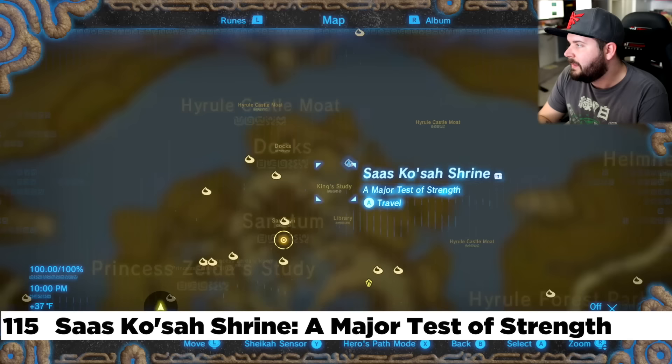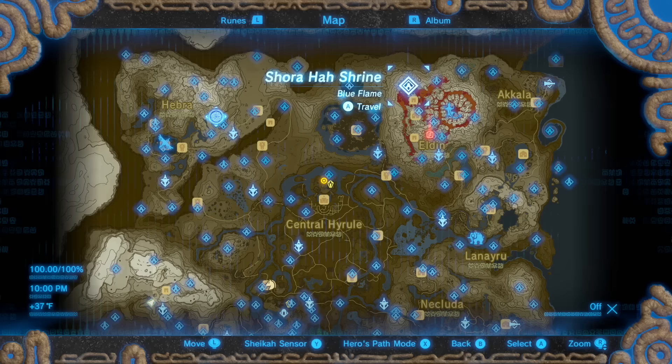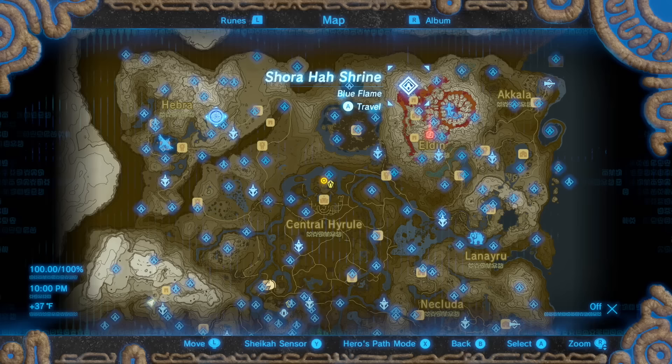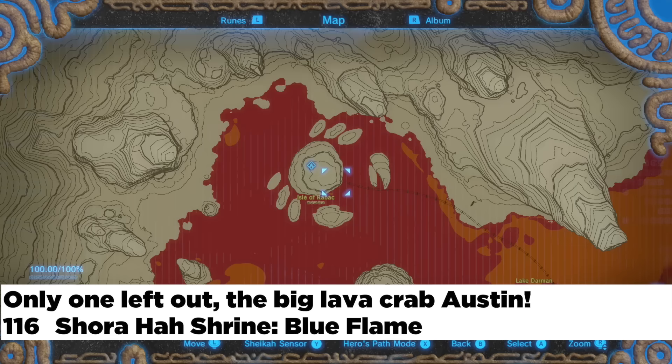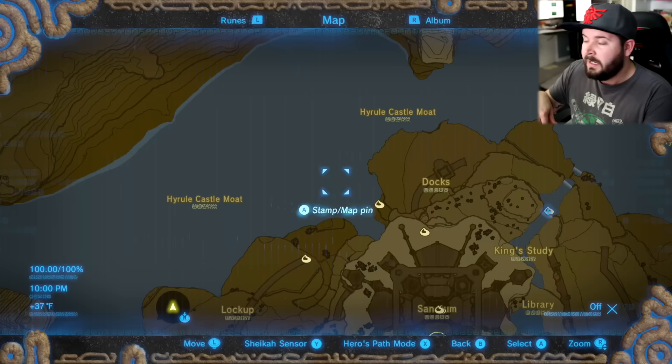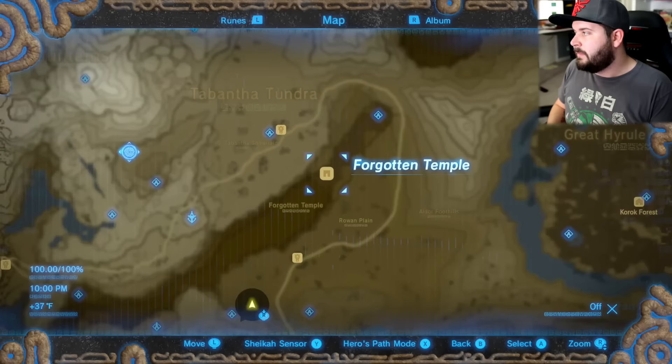The last shrine to find is the Saas Kosa Shrine — inside of the actual castle. You need to make your way from the north moat and enter from right there; it's very difficult to miss. After editing, if I missed any of them it's going to be playing right now. And if I didn't miss anything, you should have seen nothing. That's all 120 shrines — there was a counter in the bottom right. After doing all 120, make sure you make your way back to the Forgotten Temple and get yourself the Of The Wild clothing.